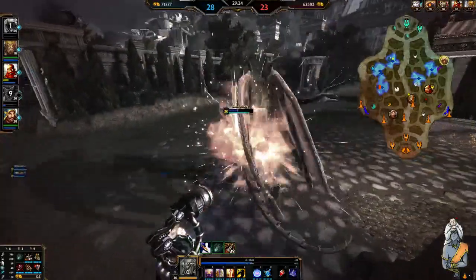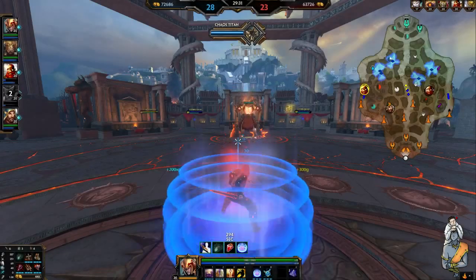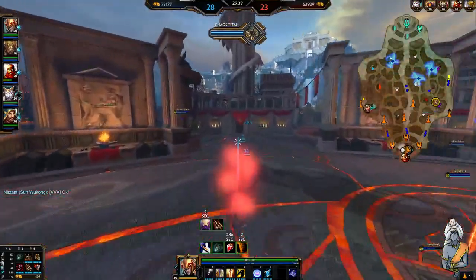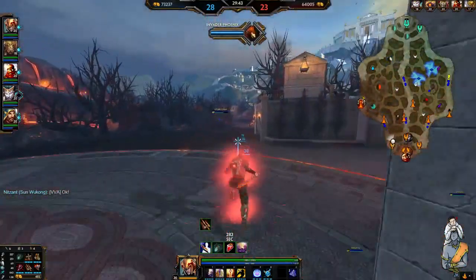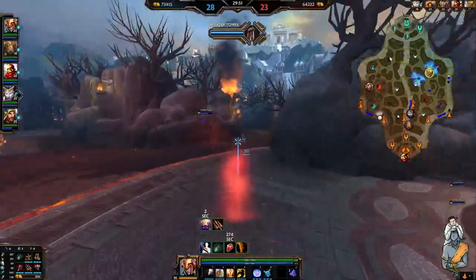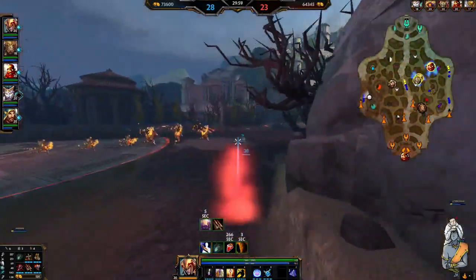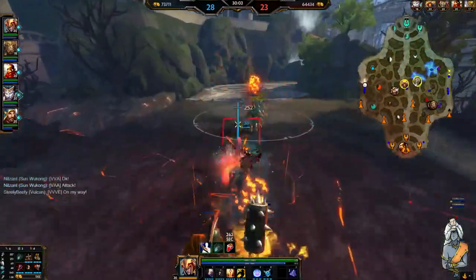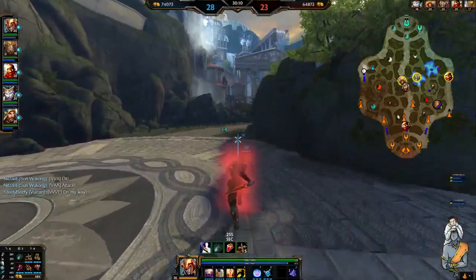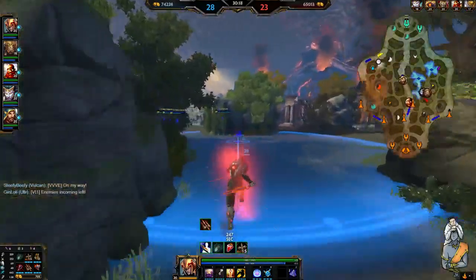Looking to gank left lane. There are two in left - I can kill one of them. My ward ran out as I was teleporting - that's a shame, otherwise I'd have teleported in behind them. Bluestone Pendant is just so good on Loki - keeps me constantly with mana. I'll change it out now that I have Transcendence. They're looking to defend right, so I can just keep pushing left. Stack up Transcendence a little bit. Get some wards down so I can teleport around and have vision of rotations.